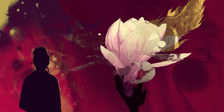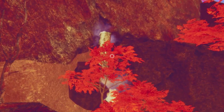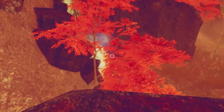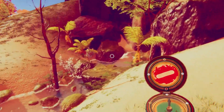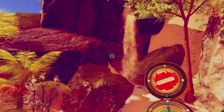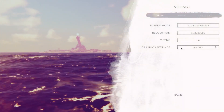But every rose has its thorn, and occasionally you'll come across things that seem overlooked or like they are missing some attention to detail — like this waterfall that looks like it's running out of an inflow pipe at a wastewater treatment plant, just discolored and tube-shaped. And the water always looks choppy, likely as a result of the game frequently running at between 30–40 fps, even on the lowest graphical setting, which is strangely called medium.